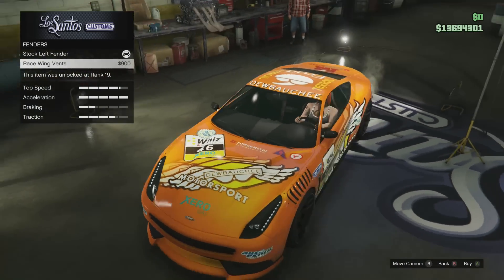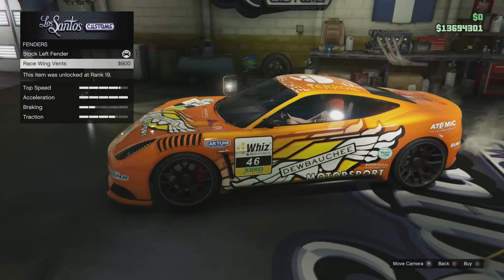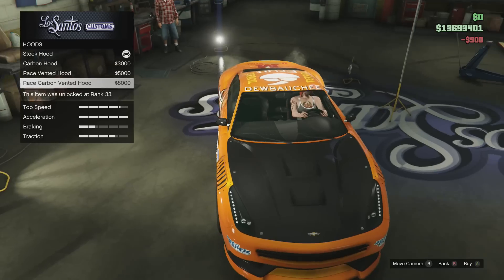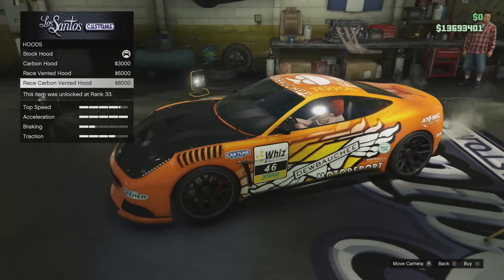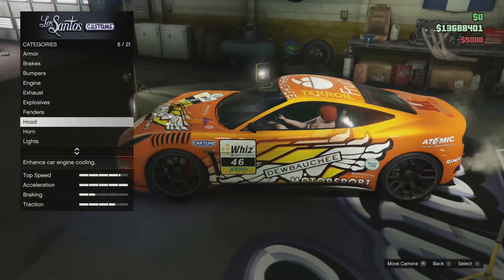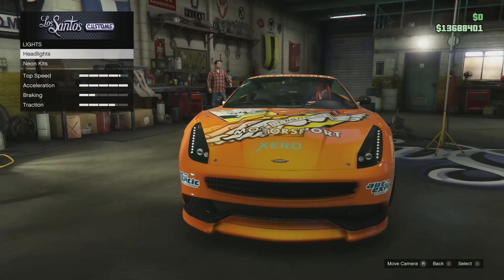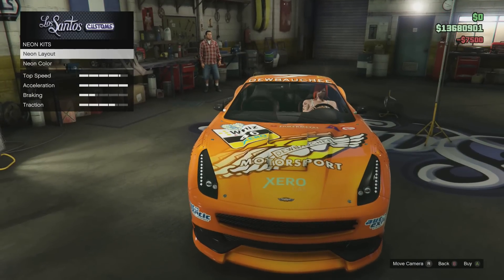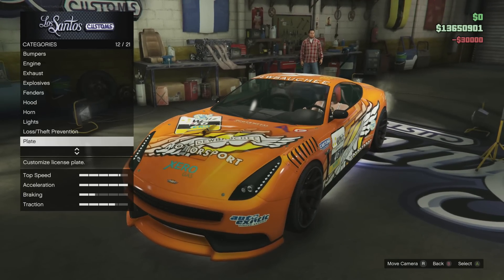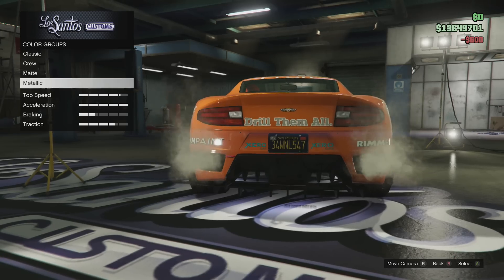Fenders — oh yeah, I forgot about these. I haven't pimped out the Misakro in so long. Definitely getting those, they look cool. For the hood, I don't really like carbon hoods on cars — I'm going to go with the race vented hood. The color this car comes in is actually really nice, that orange with a race yellow on top. I'll also buy xenon headlights and a full neon kit, and get a private plate.